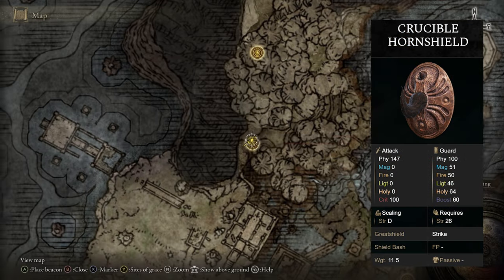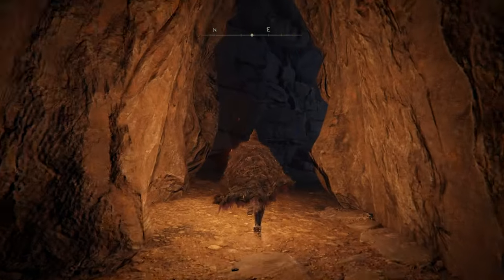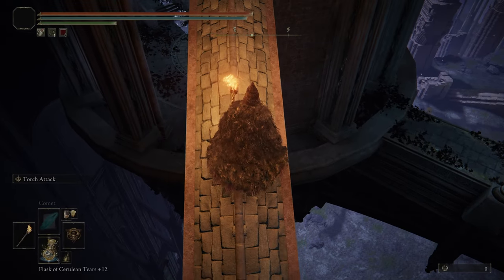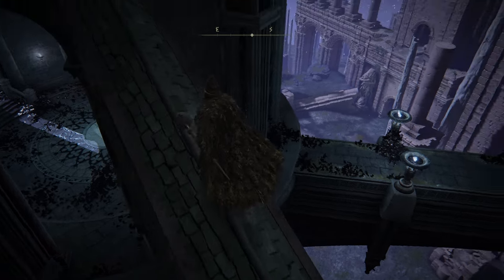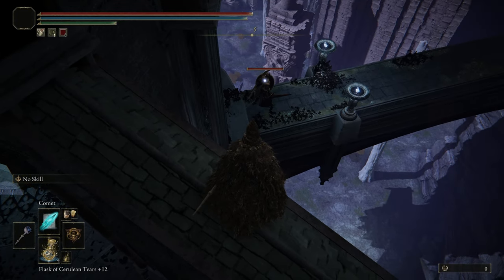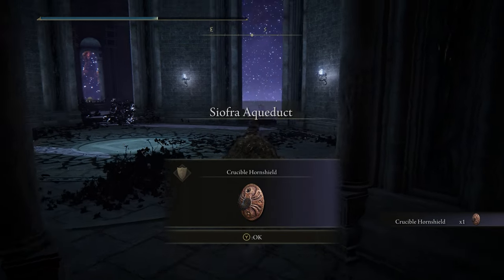If you'd like the Crucible Horn Shield, head to the Aqueduct-Facing Cliffs grace in the Siofra River. Once you're here, make your way down to where the Crucible Knight is — you can see him walking along the bridge. He has a chance to drop it. And he just dropped it — great.